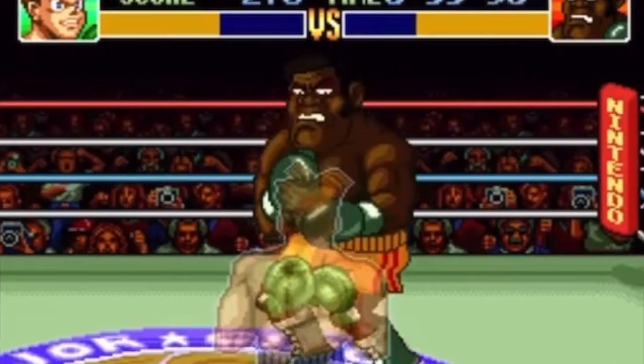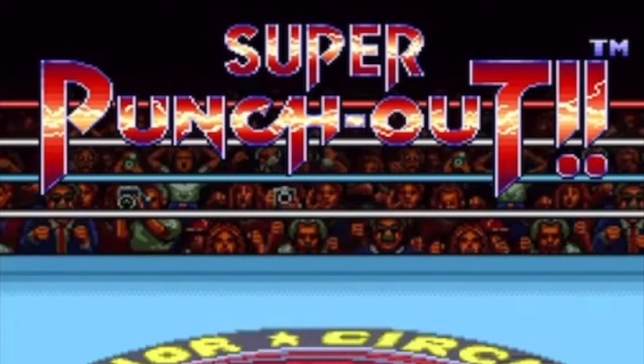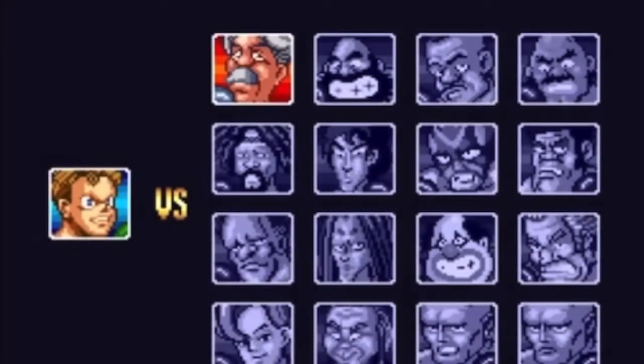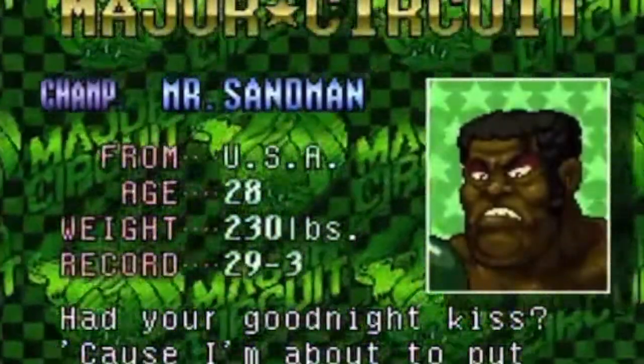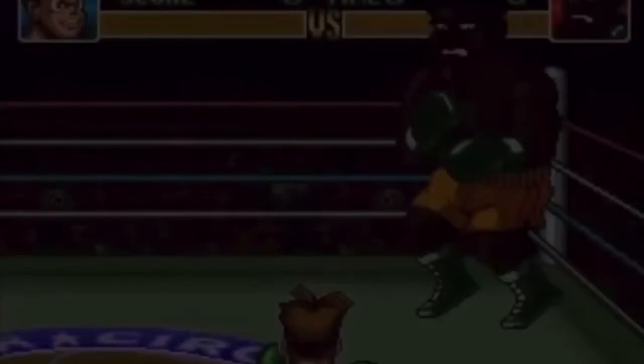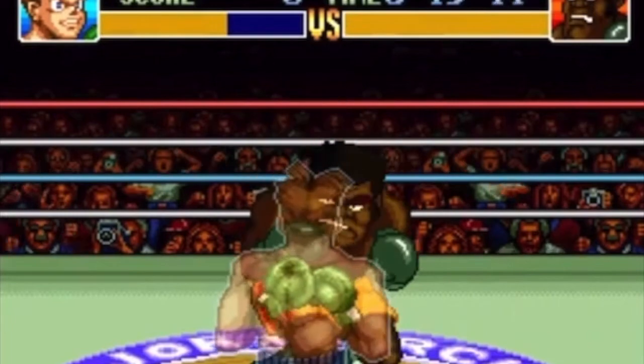Everyone remembers the Konami code as the secret code forever, but I think this is the biggest hidden code ever — certainly in a Nintendo first-party title. 28 years later, there's essentially a multiplayer mode in Super Punch-Out. It's absolutely incredible.